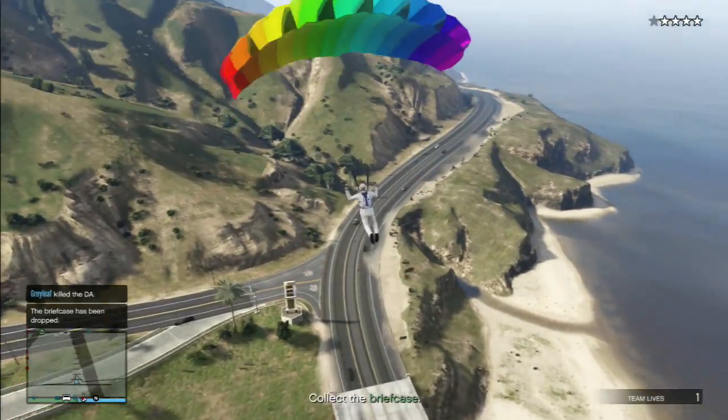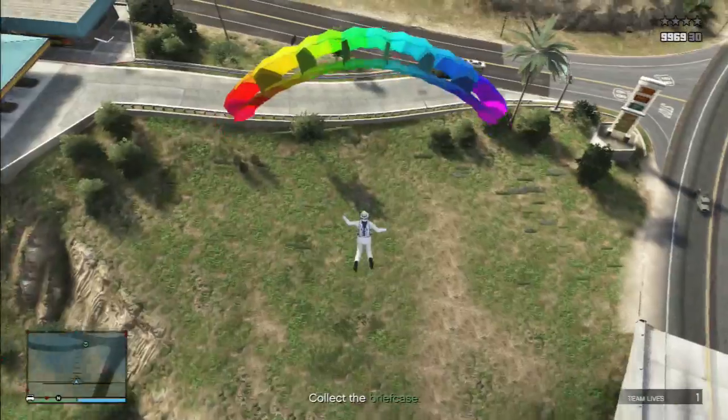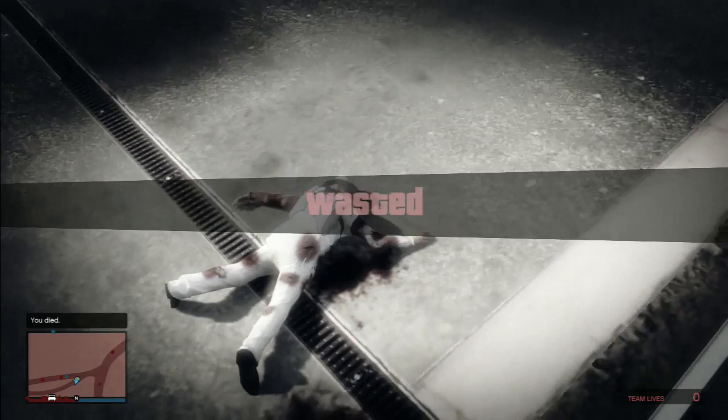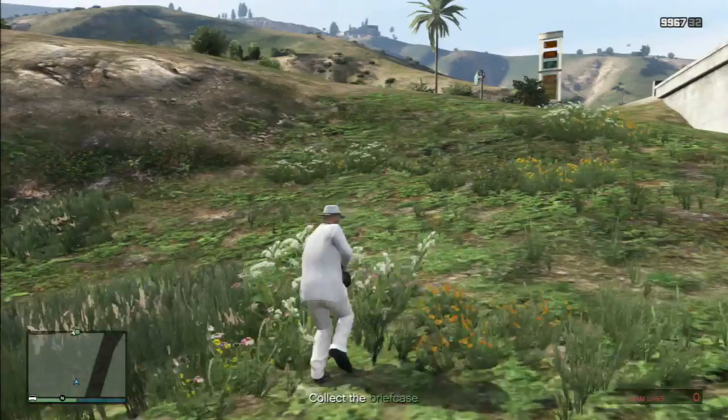Now this is where you've got a decision to make: do you try to grab the briefcase and evade a four-star wanted level, or do you do this? I usually choose option B because it rids you of the four-star rating and you can just grab the briefcase and deliver it to Madrazo without too much trouble.